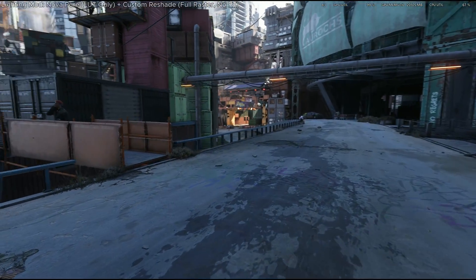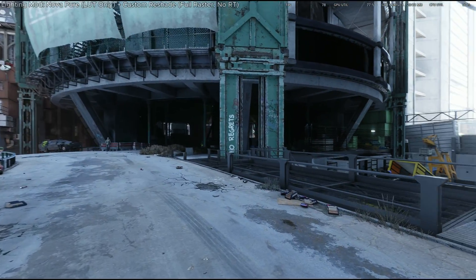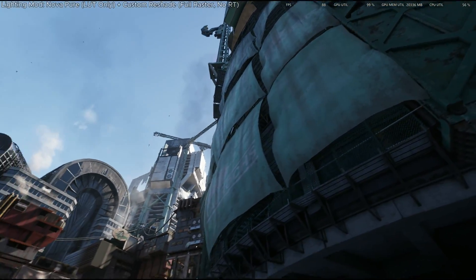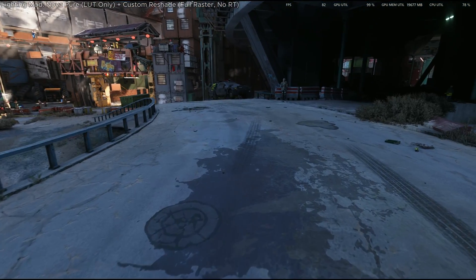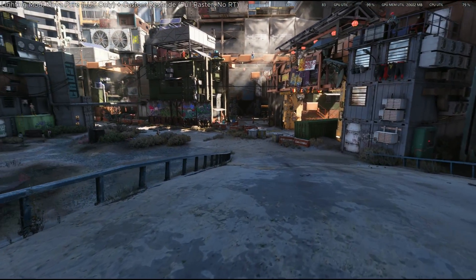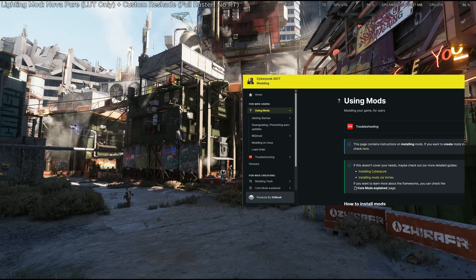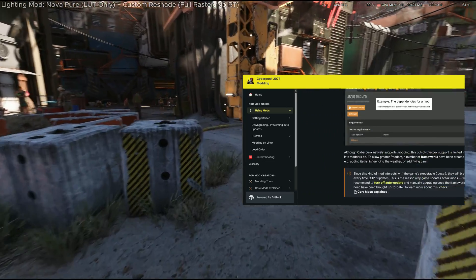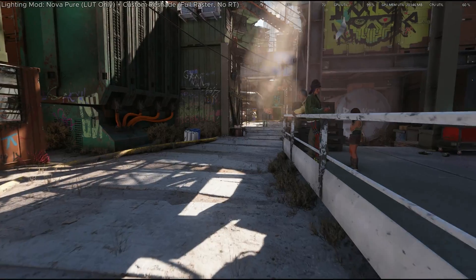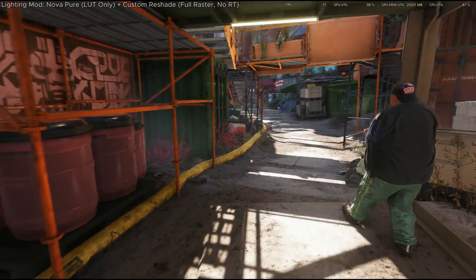Anyway, here's my modding 101 guide for Cyberpunk 2077, and this is gonna be just the basic stuff — installing, uninstalling, using the Vortex Mod Manager, that kind of thing. For the purposes of this video, the only mod manager I'll be talking about is Vortex, and the modding website I'll be referencing is Nexus Mods. There are other mod managers and databases out there, but these are the ones I use personally. I've linked the official modding wiki page in the description — that page has all the possible instructions for modding, and you really should check it out. For those who'd rather watch the boring version though, by all means, stick around.